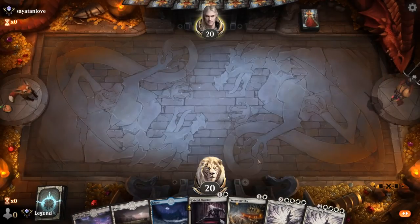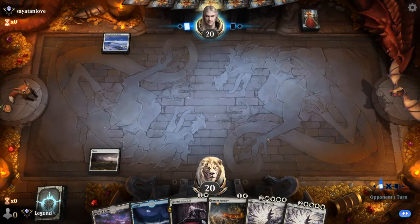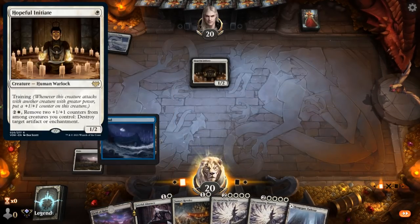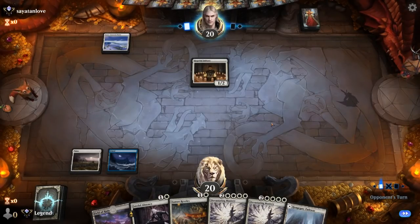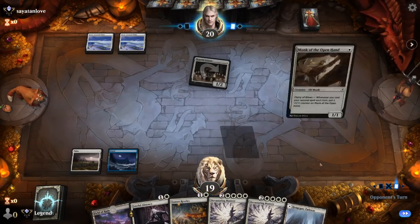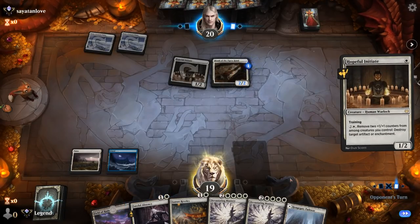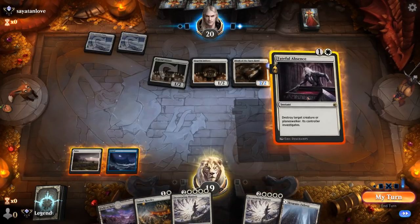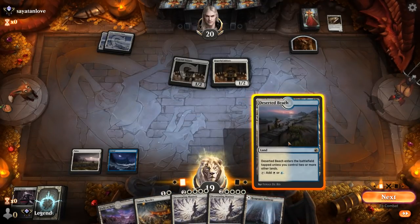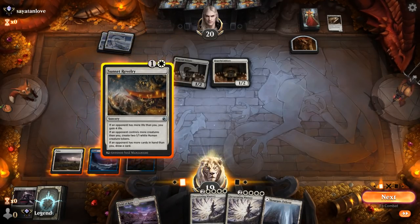We're on the play with a keepable hand. Being on the play makes it more likely that Ravelry actually draws a card. Turn one Snow-Covered Plains — this is Mono-White Aggro, looks like it. Hang on to our Sunset Ravelry which can maybe get the full three modes next turn. Probably not if they have a couple more one-drops, so I might want to kill the Monk of the Open Hand, which otherwise threatens to grow both initiates next turn. We'll Ravelry still — wouldn't get to draw cards, so it only makes two 1/1s and gains four — yeah, probably still fine.